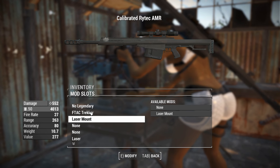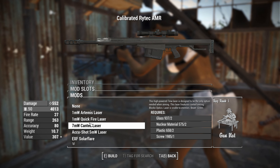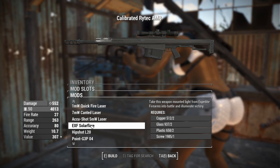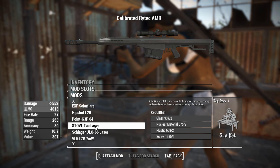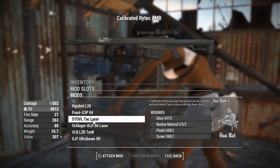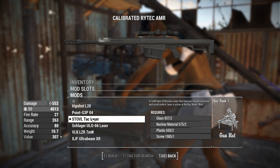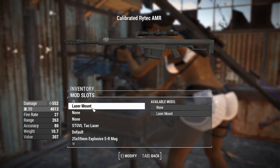You can throw a laser mount on here — that unlocks an additional attachment point which you can throw a laser on. You can have these in different flavors: blue, green, red, whatever you want, and apparently there's also options for flashlights here, which is odd on a sniper. But we'll go for a 7 milliwatt blue beam — it'll increase your hipfire accuracy. Pretty stock standard effects for your laser sights.